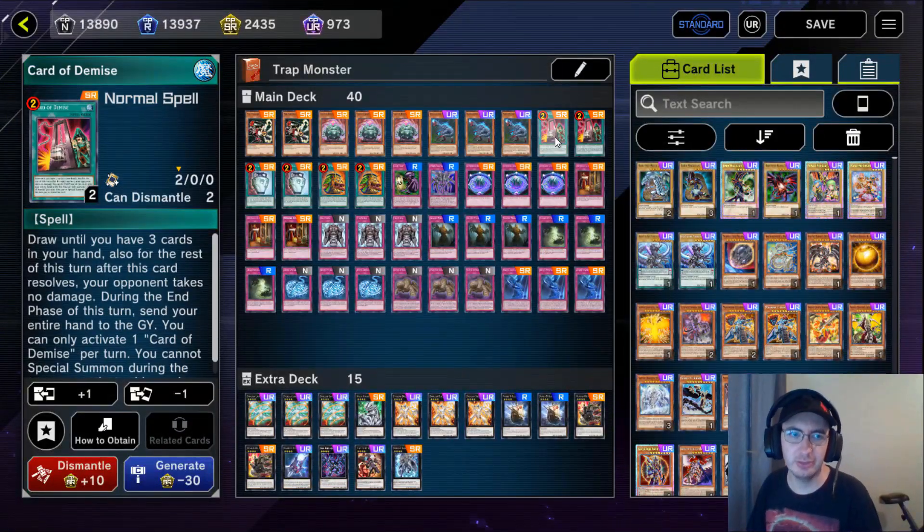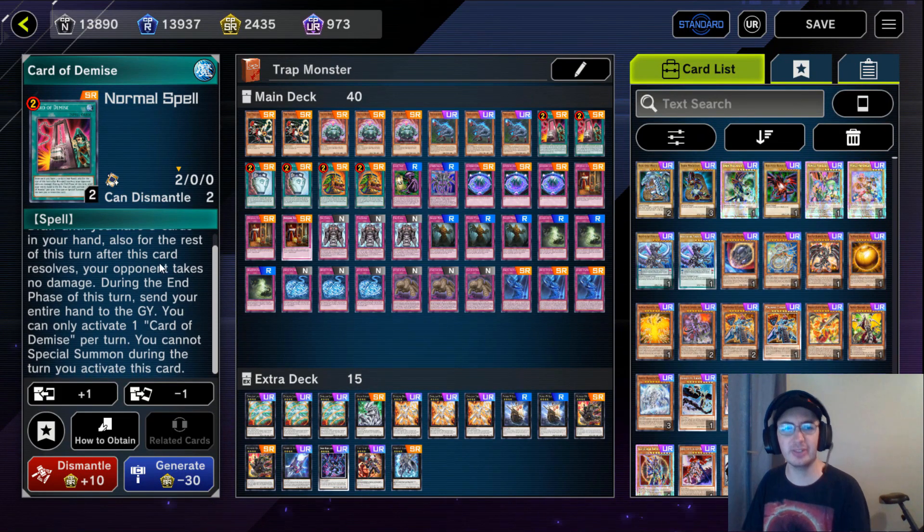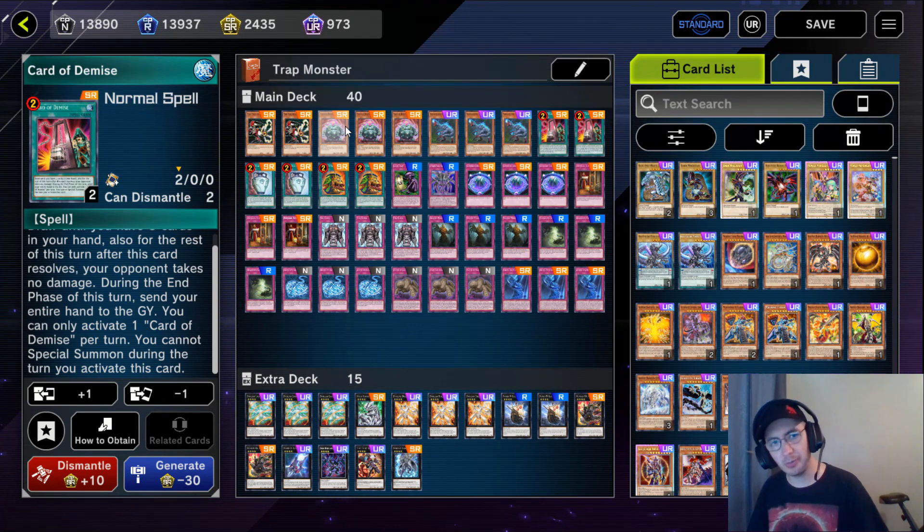Going into our spell cards, I'm playing two copies of Card of Demise. This is a very trap-card-heavy deck and we can certainly make use of this. Draw until we have three cards in our hand; for the rest of this turn our opponent takes no damage, and during the end phase we have to send our entire hand to the graveyard. You can only activate this once per turn and you can't special summon during the turn you activate this. On our turn, a lot of what we're doing is just setting more trap monsters to special summon on our opponent's turn, and we have a very low monster count - so we can play a monster, set our back row, play Demise, draw more back rows, set that back row. Very nice.